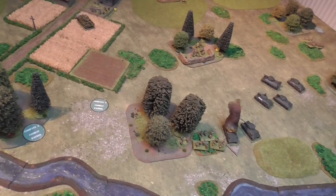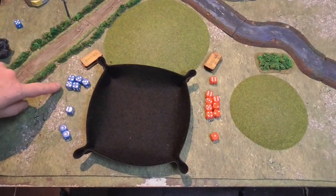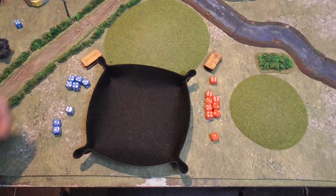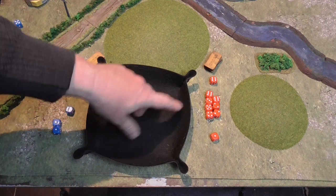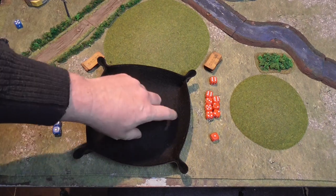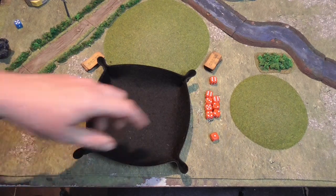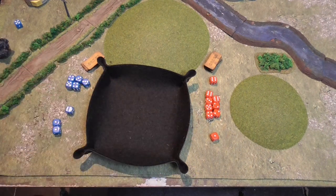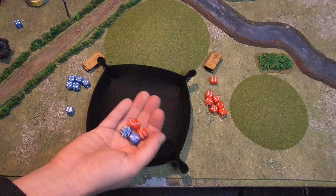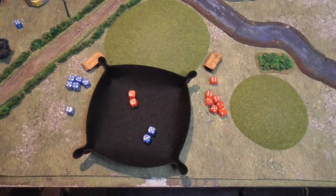A quick look at the table: the Soviets have captured the consolidation point and can start bringing on Company C from next turn. The Panzer IV threat on the flank has been eliminated. The Tiger, though, is still active and has knocked out another T-34/85. The Germans still have a reserve company — though only two platoons strong — and units holding the ridge. The German line is thin and they've already hit their first Foobar.